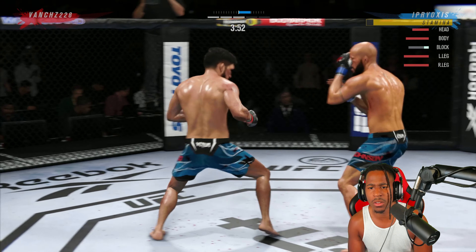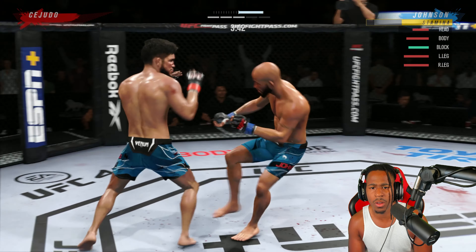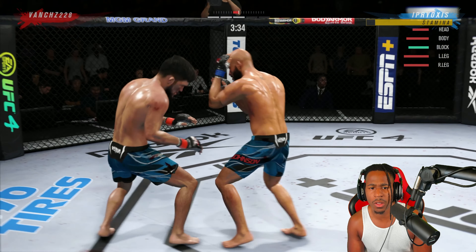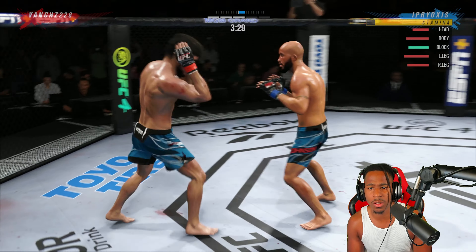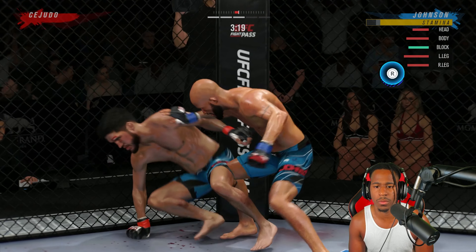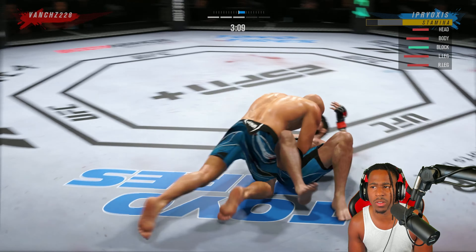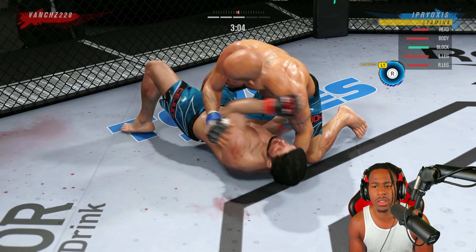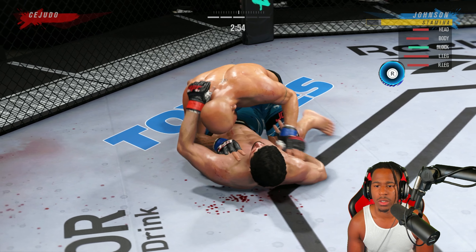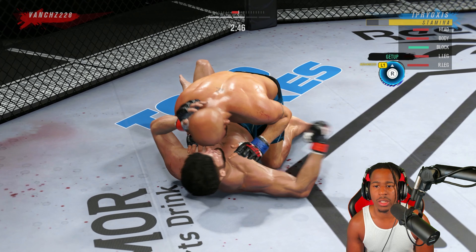There we go — little knockdown, back to the leg. There he goes. Get the rock again, get the knockdown. As you can see here the fight's starting to get much harder for him. See if I can take his back and do some work on the ground. I want to make him work on the ground — I don't want to give him too many opportunities. We've done the work on the feet, now let's see what we can do to him on the ground.